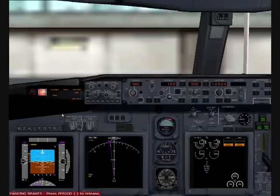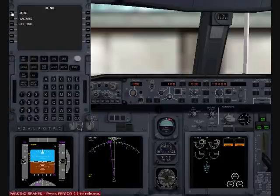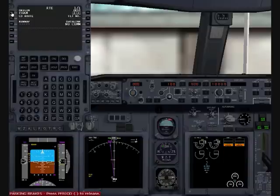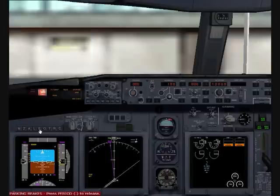We are now at the main panel — you can see the instruments are online. We can set the FMC to the position we are now at: Amsterdam Airport EHAM. Then we go to the route page — origin is EHAM and we will fly to Frankfurt EDDF. I am not flying the whole route, so only for the tutorial startup. We are at gate 24 at Amsterdam, so you can see it on the NAV display.